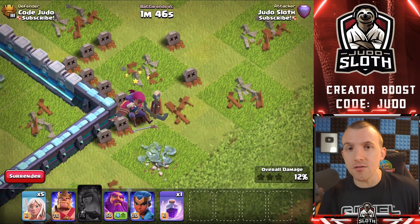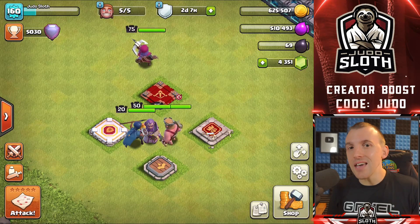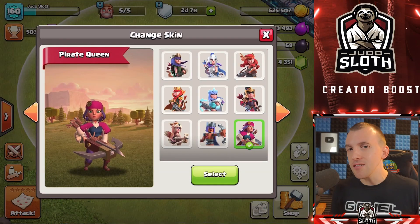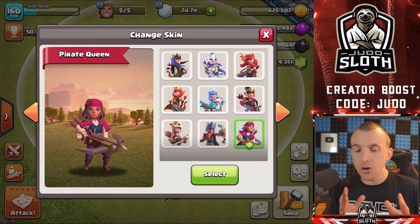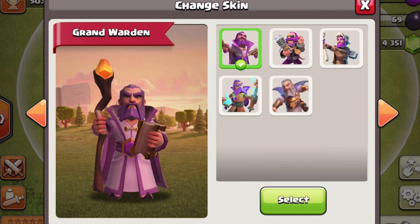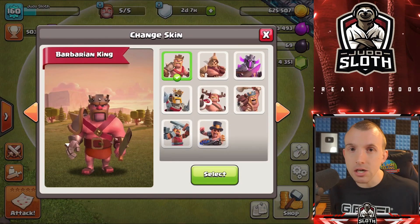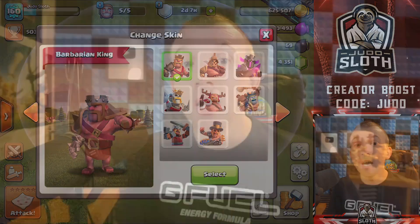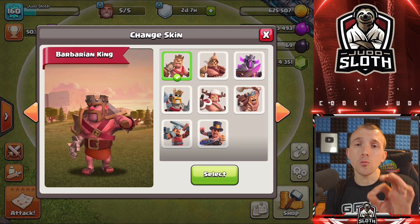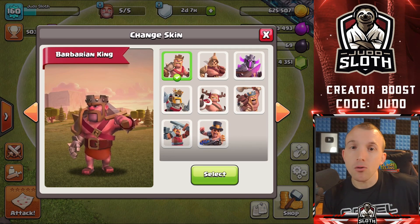Now let's get into ranking each of the hero skins and see where the Pirate Queen fares with the rest of the Archer Queen skins. Some of the decisions in my hero skin list were pretty easy but others were a little bit more difficult. Let me know down in the comments your favourite King, Queen and Warden skin. I want to let you know something I've been asked quite a lot: why can I purchase some hero skins and not others? Supercell have said they want the hero skins to be exclusive to the Gold Pass for around about a year, but they don't want to rule people out if they didn't play the game when that hero skin was out.